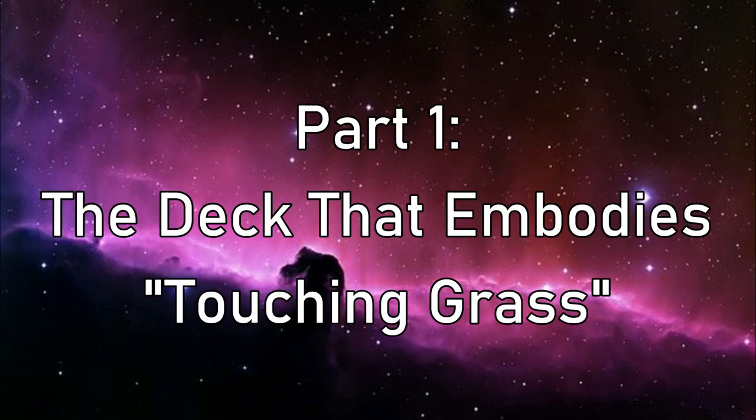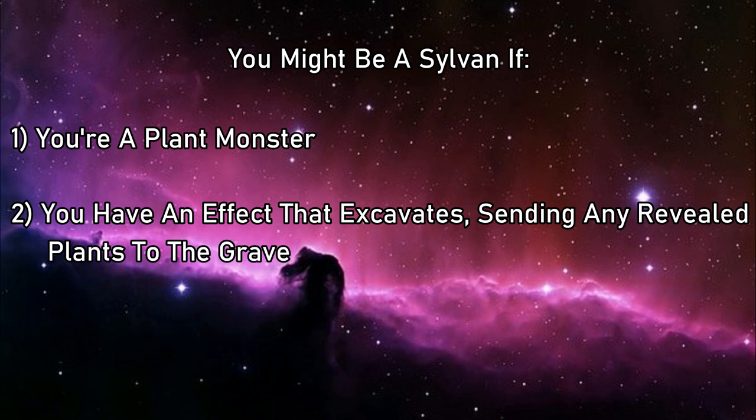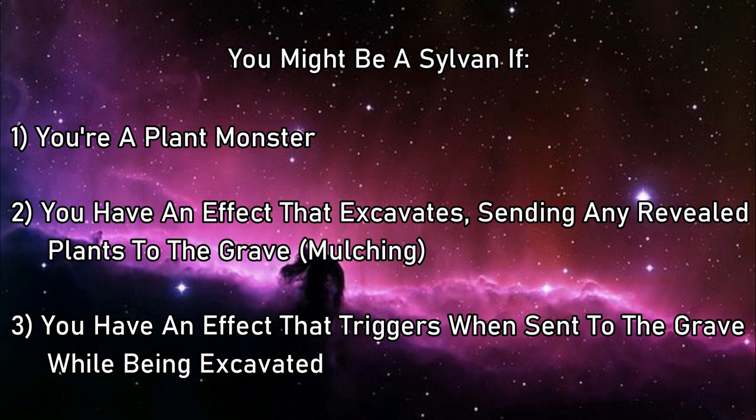So, what's the deal with Sylvans? They're a series of plant-type monsters of varying attributes and levels, and share two different kinds of effects. The first is one that excavates a certain number of cards depending on the effect, sending all plant monsters revealed to the grave while putting the rest on the bottom of your deck — something I'm going to call mulching to save time — and an effect that triggers when sent to the grave during an excavation effect, something I'll refer to as the monster being mulched.